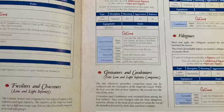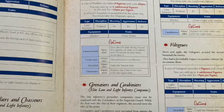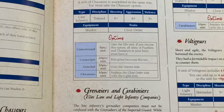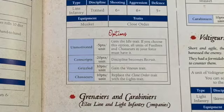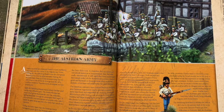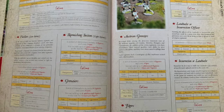Looking at the French army lists - a unit of eight Fusiliers costs 80 points, with up to four additional figures at 10 points each. Options include: Unmotivated gaining the idle trait, Conscripts at 20 points cheaper with recruit discipline, Veterans who are grizzled, and Chasseurs as light infantry replacing the close order trait with the lights trait and gaining the scout advantage. There are also Dragoons who can fight dismounted at minus 30 points.